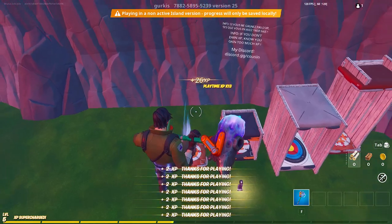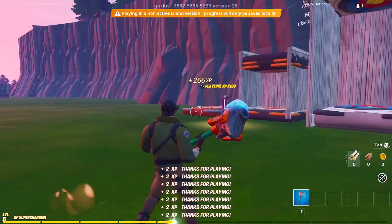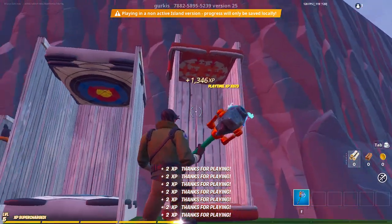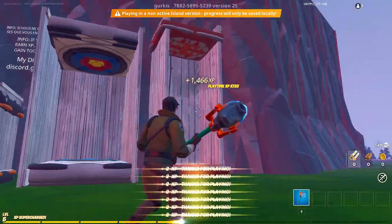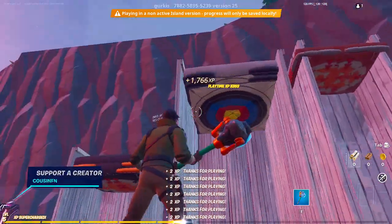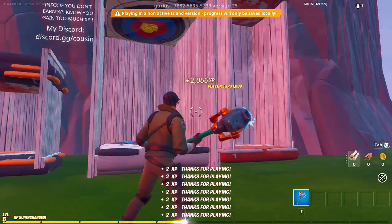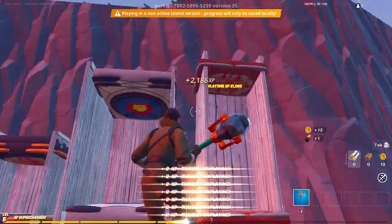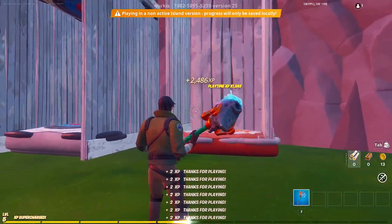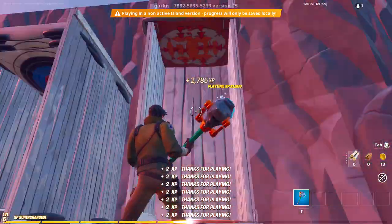If you want AFK XP without your game crashing, go on this one — it won't give you as much XP but you can leave it on forever and it'll just keep getting you XP. If you want even more XP, you can use the three other bounce pads. The tiny one is if you have a really fast PC, the medium-sized one is for console or an average PC, and the last one is for slower hardware like an older Xbox or Nintendo Switch.